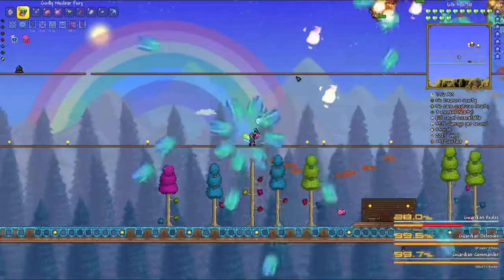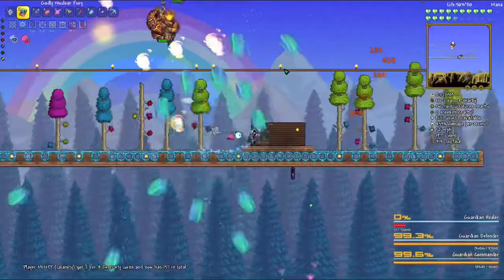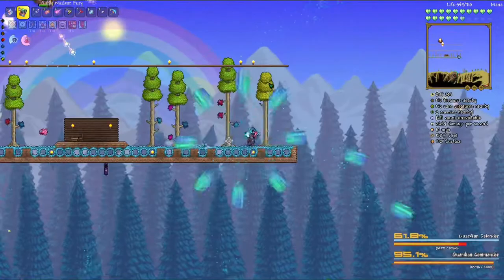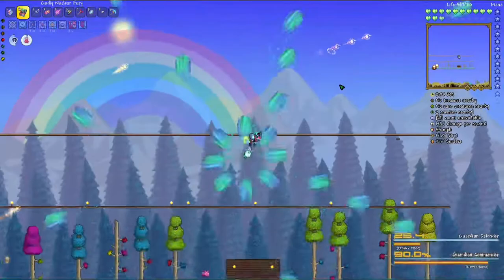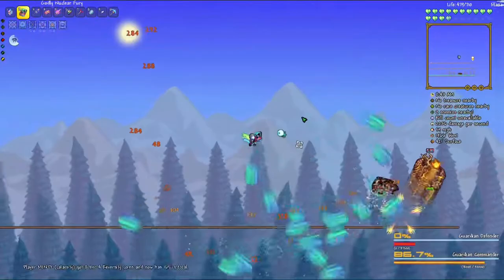I always take a couple of dumb hits right away. I just need to get into the flow of things. On the wiki it says this boss is required for the next boss because it drops the spawn for it. Somebody said I could skip this boss but I don't think I can. The wiki also says killing one holy donut drops lives, but it doesn't, so the wiki might be outdated.